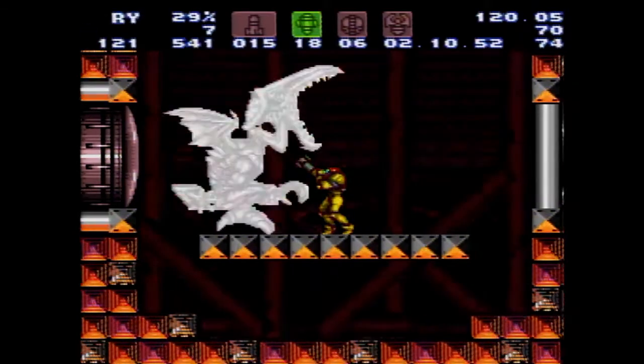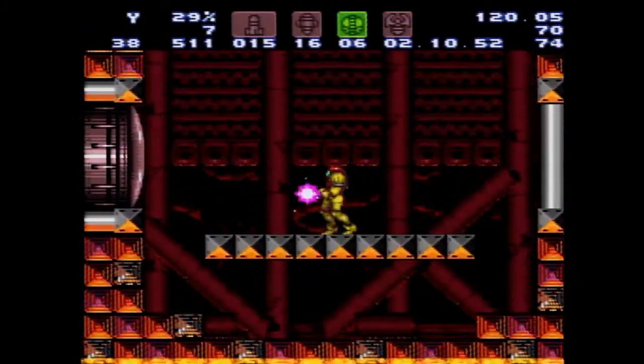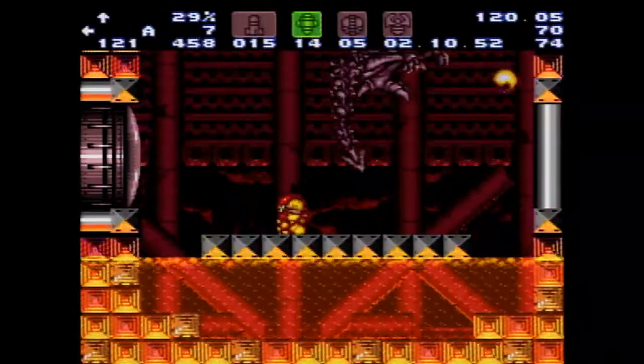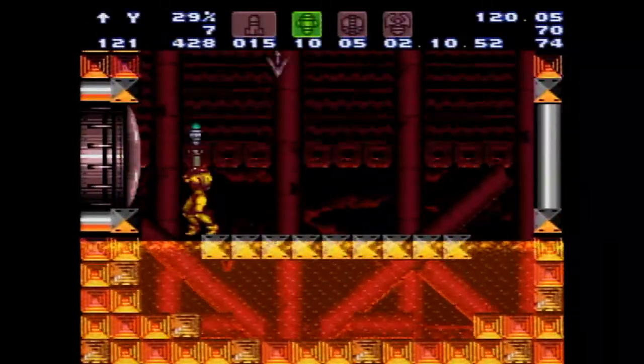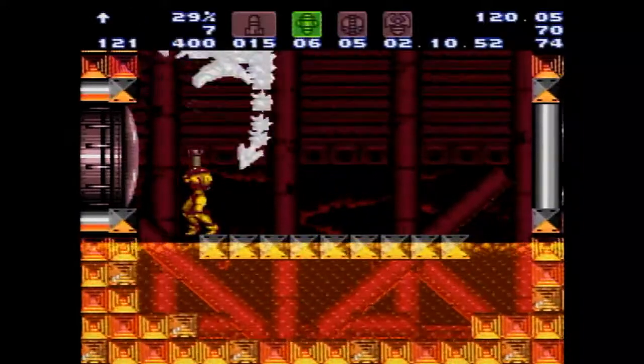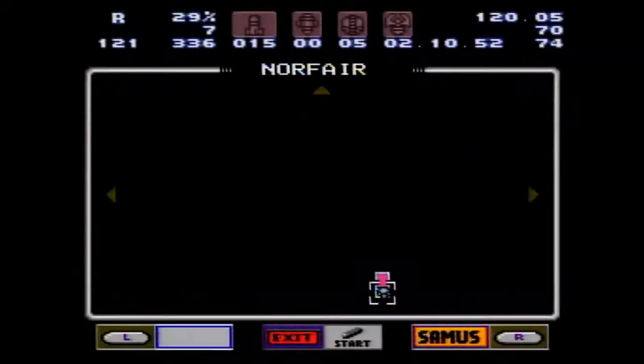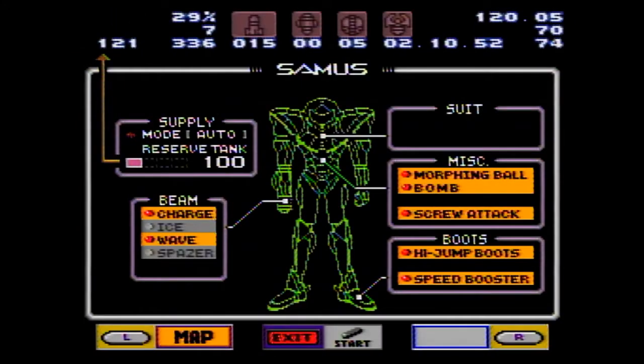The opening's the hardest part. Then you run over to the safe spot here and start the manip. Ridley didn't behave, but that lets me talk about the backhop.